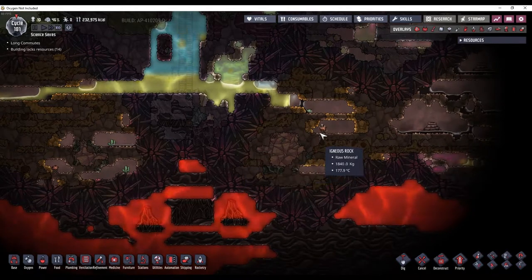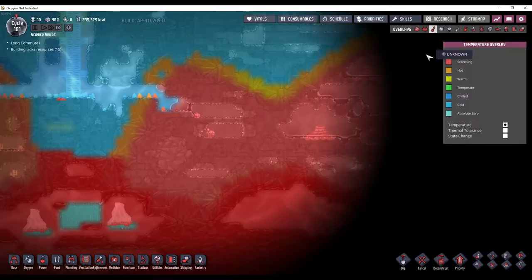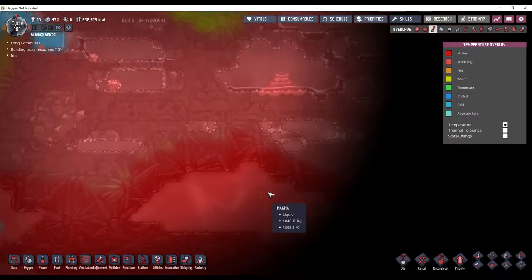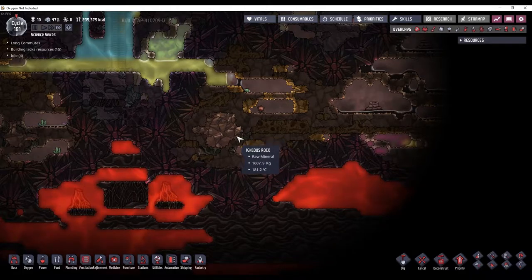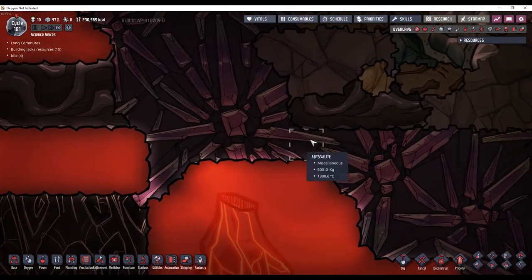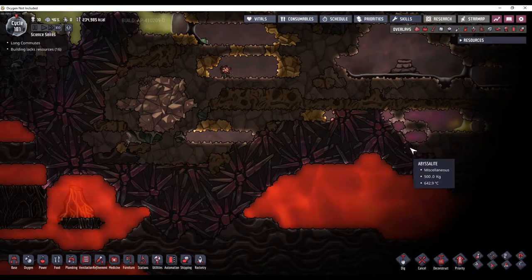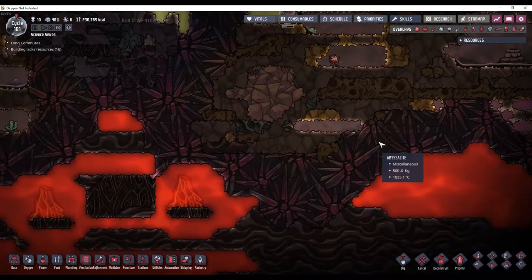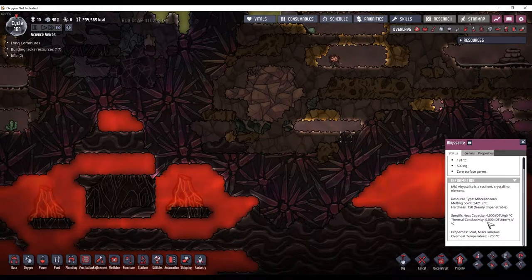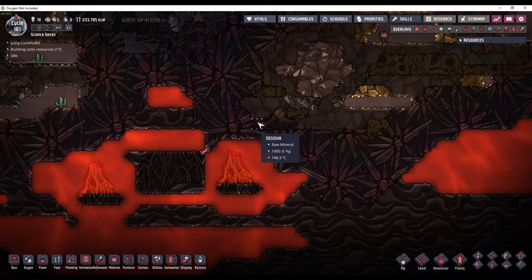Now that I'm all the way down here, I want to look for places that have sour gas and petroleum, because that could indicate places where the abyssalite is broken and the heat from the magma will be pouring into the oil biome. And it looks like it might be happening right here, because this is only one tile thick. In places where the abyssalite is two tiles thick, you get no temperature transfer.